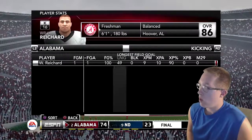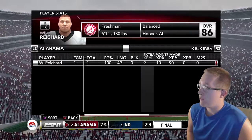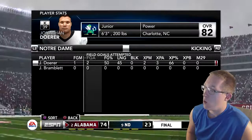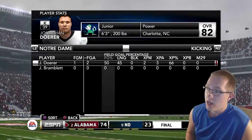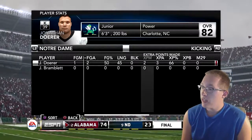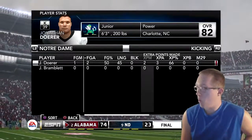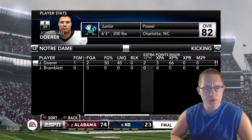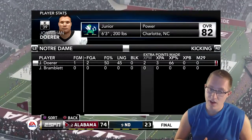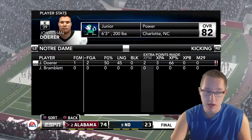Kicking stats: Alabama's kicker Rykard went 1 for 1 on a 49-yard field goal and 9 for 10 on extra points. Notre Dame's Jonathan Doher went 1 for 2 with a 50% field goal percentage, a 45-yard longest attempt, and 2 for 3 on extra points. That's going to do it for this video — hope you enjoyed it, smash a like, and thanks for watching!